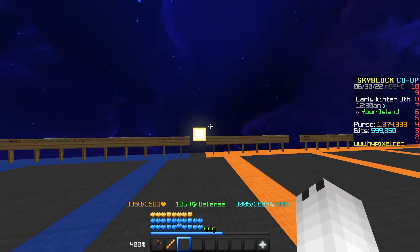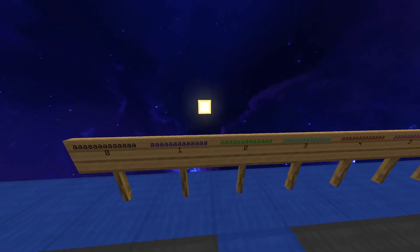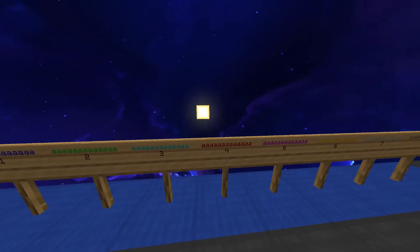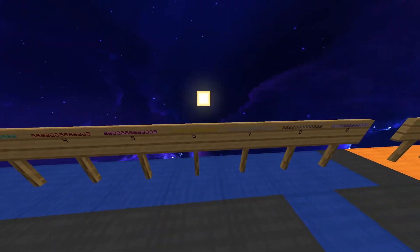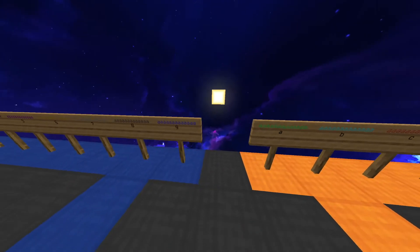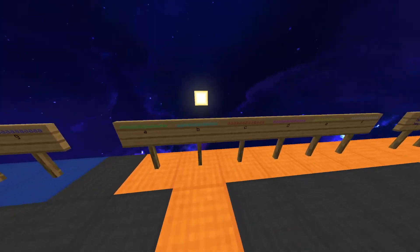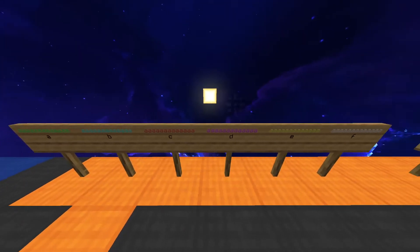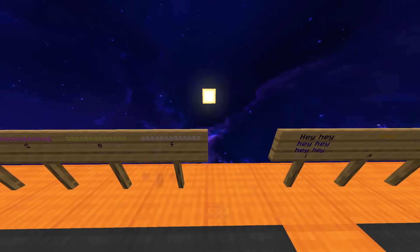So it's important to start off with basic color codes. We got 0 for black, 1 for blue, 2 for green, 3 for aqua, 4 for red, 5 for a purple color, 6 for gold, 7 for light gray, 8 for dark gray, 9 for medium blue, and there's A for light green, B for light blue, C for lighter red, D for a magenta pink color, E for yellow, and F for white.